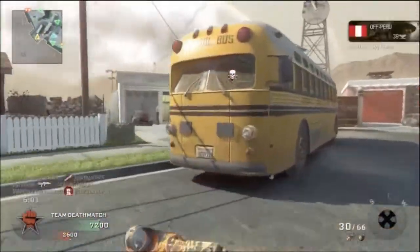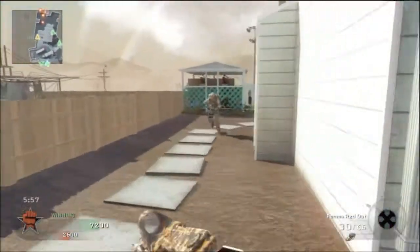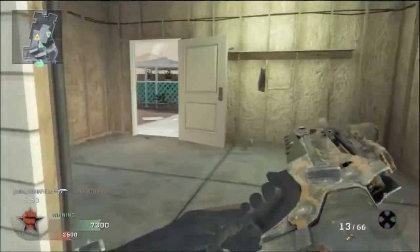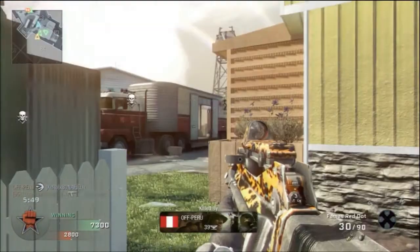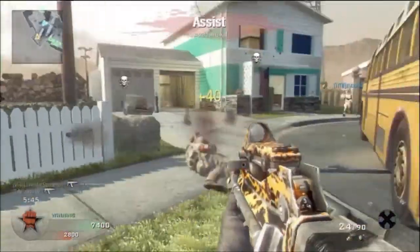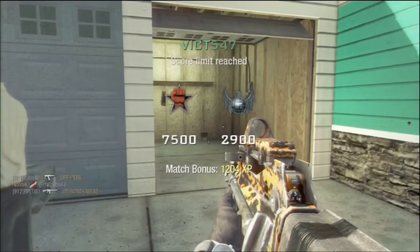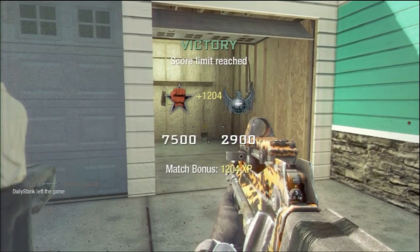So this is a team deathmatch on Nuptown, if I haven't guessed that by now. Nice drop shot, sir. We got some more hit markers on someone else in the back there. And then he gets turned on and noob-tubed to the chest — unfortunate. And I just totally missed the perks. Y'all probably saw it though, so whatever.